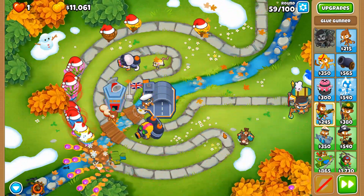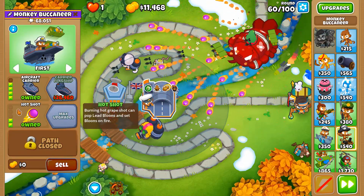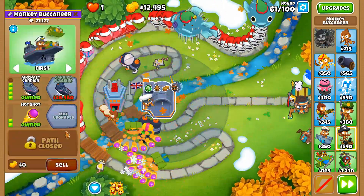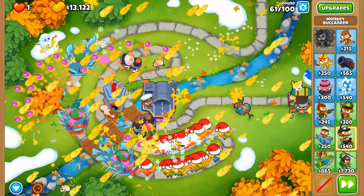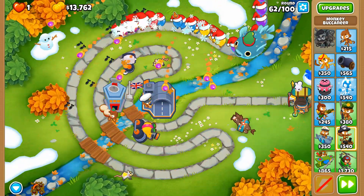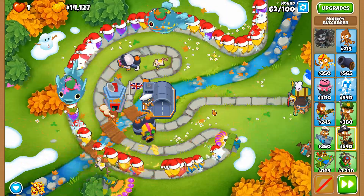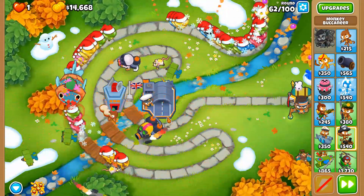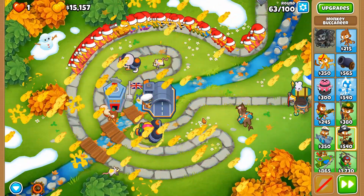For example, in this game I'm somehow expected to know that Hot Shots is a nerf to Grape Shots — even though it can pop leads, so innately I'd think getting Hot Shots is a buff. But I've been told it's a nerf in some ways — that turning grapes on a plane from just darts firing at balloons to darts and grapes is somehow a nerf. I don't know why. I think giving a plane more means of attacking is a good idea.